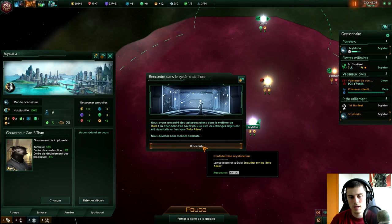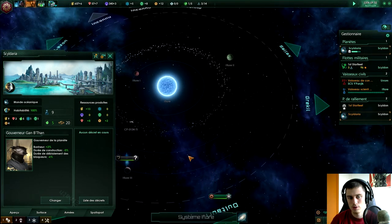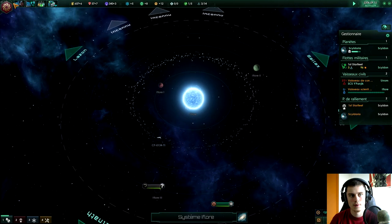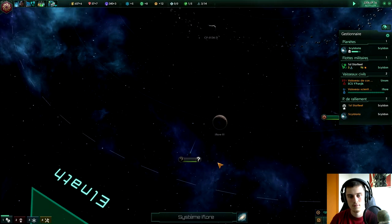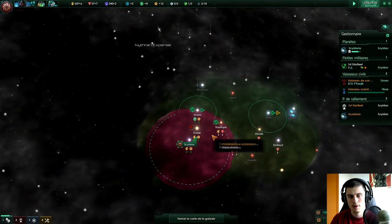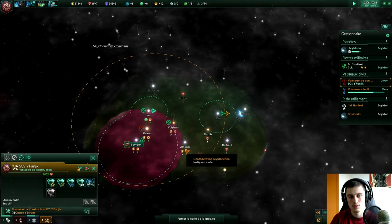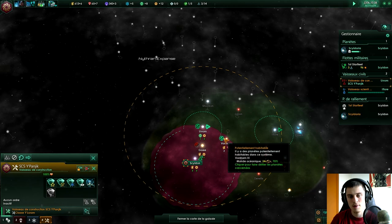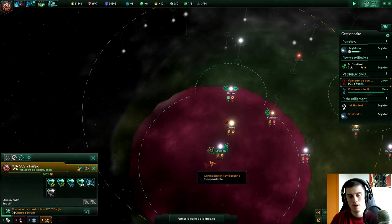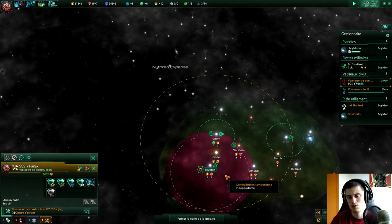Je continue de faire des recherches un peu partout, d'explorer les systèmes. Le vaisseau de construction a fini de construire les stations dans ce système-là, et je ne peux plus en construire étant donné qu'elles sont hors de nos frontières. J'attends le temps de pouvoir coloniser une nouvelle planète, potentiellement celle-là, de manière à faire une zone un peu plus grande autour de chez nous. Je vais continuer à récolter des minéraux parce qu'il n'y a que ça à faire, c'est la base. Je reprends dès que j'ai récolté et que je peux faire quelque chose, ou s'il y a un élément intéressant.